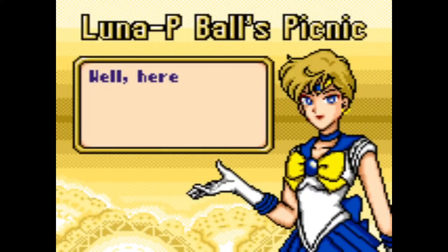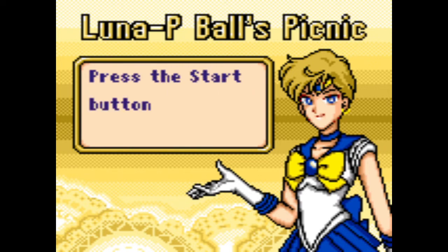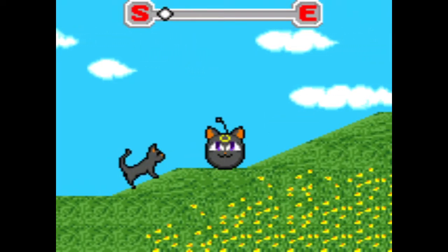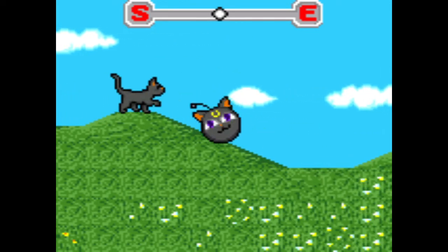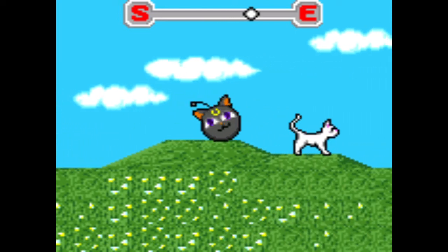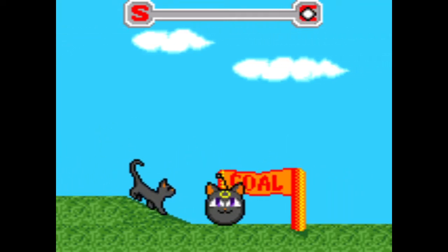Password 6060. Here's the bonus game — your life will be restored if you win. Guide Luna P-ball to the goal without colliding with Luna or Artemis. Move right with button two and left with button one. I remember trying this game before and I could never win it because there's this big slope midway through, and I end up hitting Artemis every time because of it. Oh, I got it! I did it — that's the first time I've ever been able to win that.